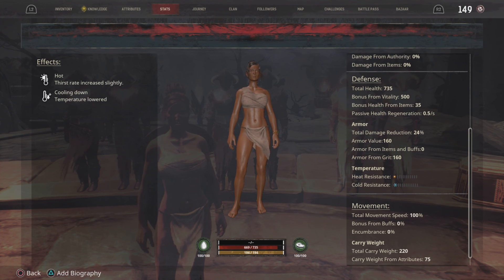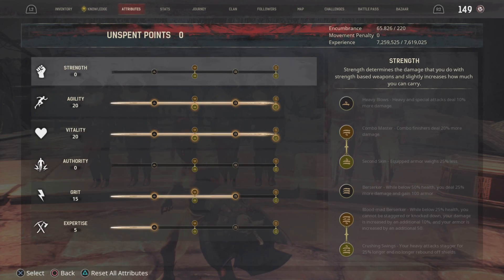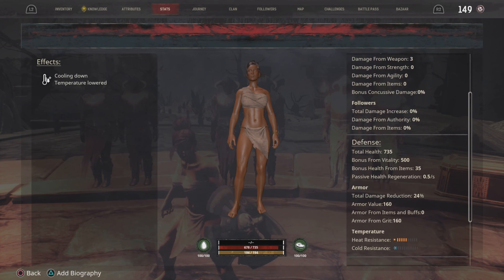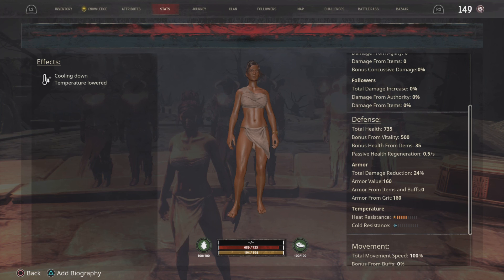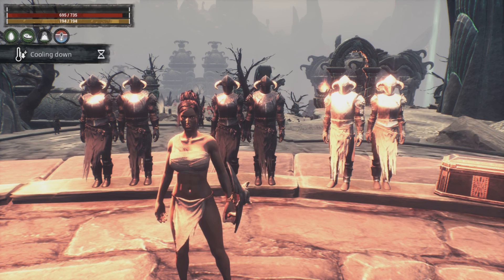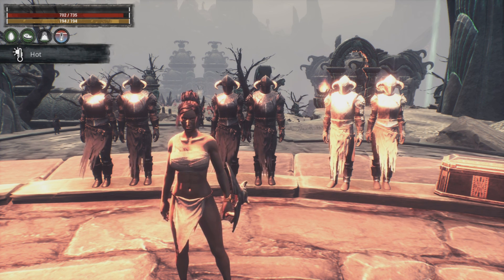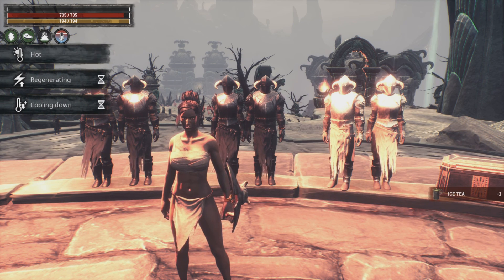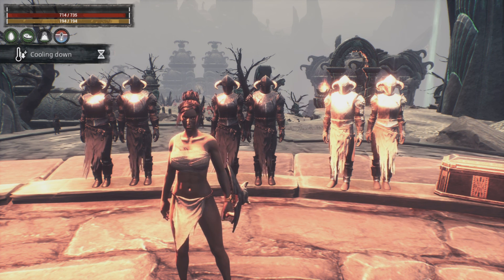If I equip the Mist Moon shield I'm not even hot, and if I put it away it says I'm hot again — bring it out, no longer hot. Looking at our stat sheet without any armor, we have no cold or heat resistance whatsoever. Pop the shield in hand, go back to the sheet, and we get a good few bars of heat protection. Still, there's no real reason to come to the volcano with just a shield and no armor — the heat still shows hot even with the shield, and the enemies would one-shot you.